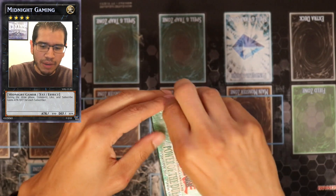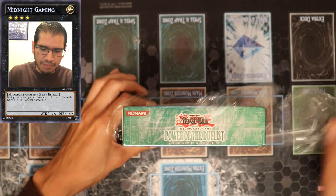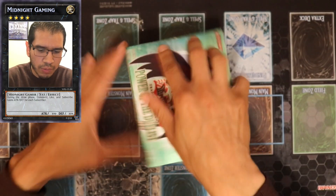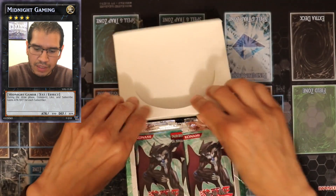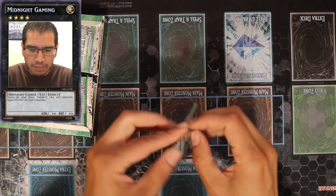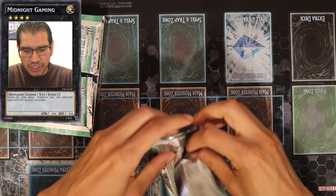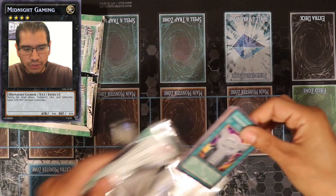I think this came out in 2007. The Heroes were becoming a thing, but no one was really playing them at the time. The big card people wanted from this pack was Chimeratech Overdragon — that's what really came out first in this pack and it was the most sought-after card.